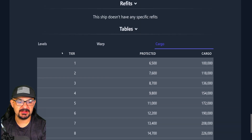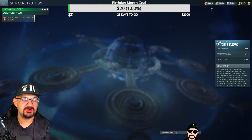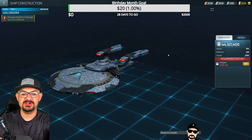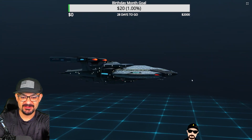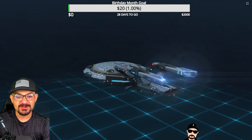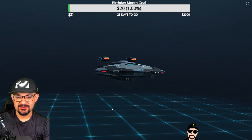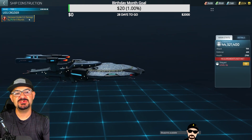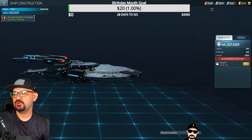Our next ship is the USS Crozier — one of my favorite battleships in the game. It is a beast; it looks like an armored attack ship. It has four shot emitters at the front and four more at the back, giving it essentially a 360-degree or 180-degree firing pattern. You can fire forward and backwards. It also has two more on the nacelles. Its ability decreases hostile critical damage per round.